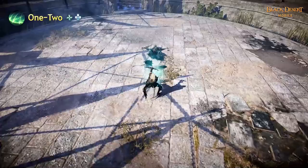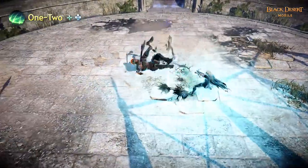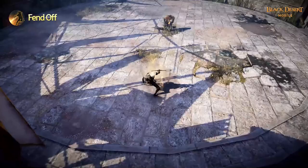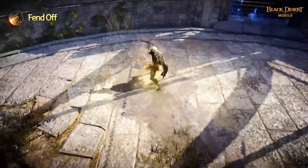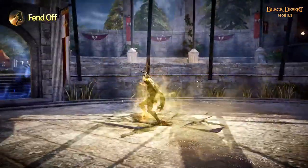1-2 stuns enemies with a quick strike then follows with a shot at point blank range. The skill inflicts knockdown on first hit and decreases attack speed for 10 seconds. Fend Off allows you to dash away from enemies before launching a bolt at approaching targets. The Archer becomes invincible while using the skill and inflicts daze on hit. It also decreases DP and move speed.